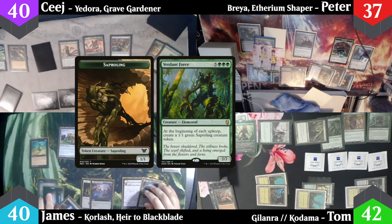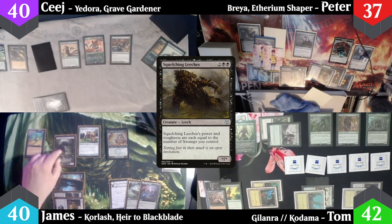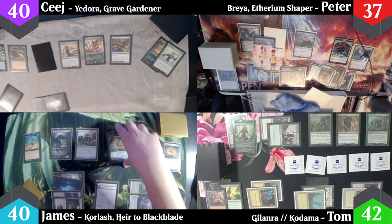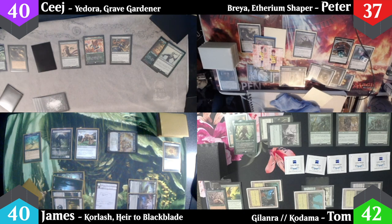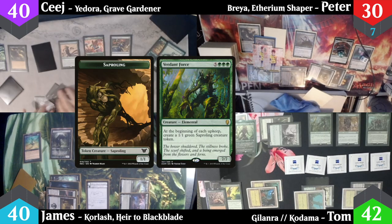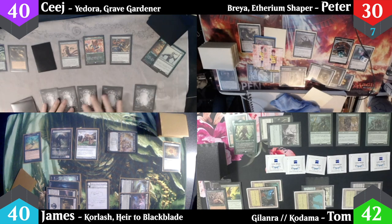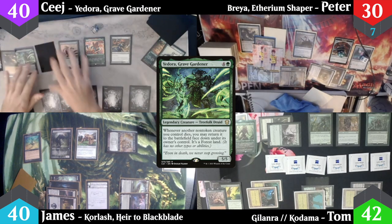James untaps and I make a 1/1 Saproling in his upkeep. He casts Squelching Leeches, then activates Dauthi Embrace to give Corlash Shadow. He heads to combat and swings Corlash at Peter, who cannot block and takes 7 Corlash commander damage. James passes. CJ untaps, I make a 1/1 Saproling in his upkeep. CJ plays a Forest as his land, triggering the Lotus Cobra for a green mana, and casts Yadorah Gravegardener from the Command Zone.